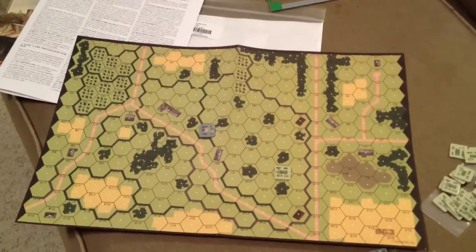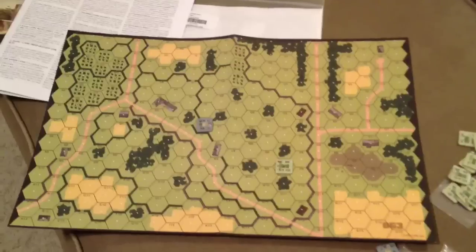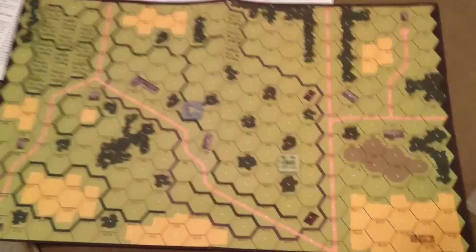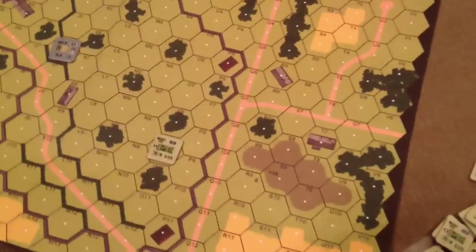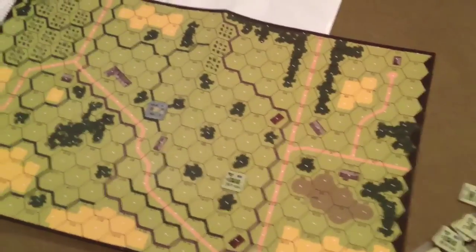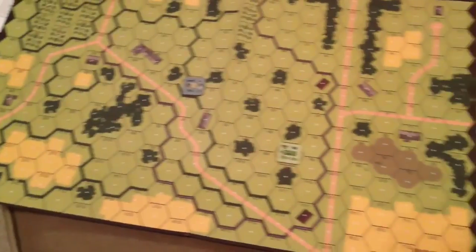And there's the map — 11 by 17 — with a couple pieces on it, tanks obviously. It looks very much like ASL, because the heritage is Tobruk, ASL, and Squad Leader, and Critical Hit prints a lot of stuff for Squad Leader.